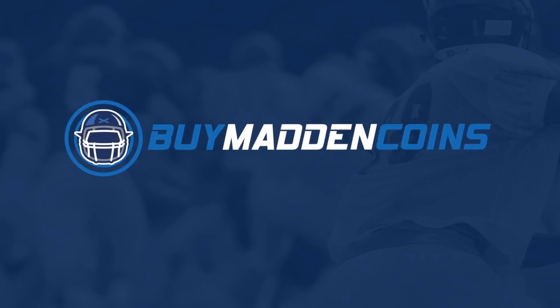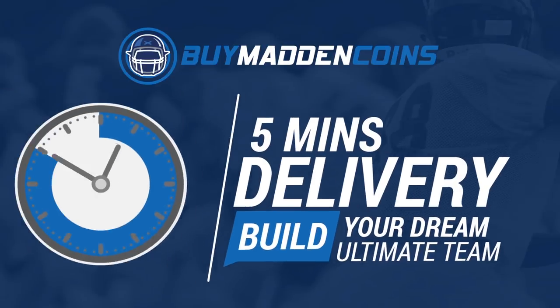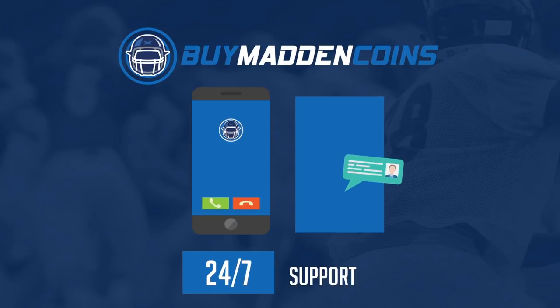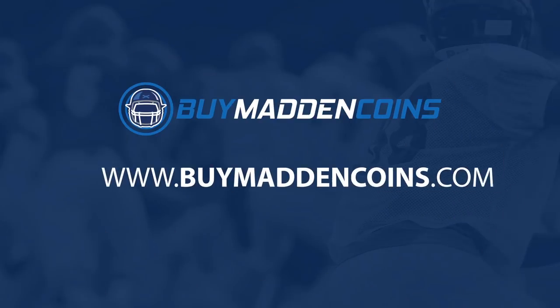In need of some coins to build that dream team? Make sure to head over to my sponsor, Buy Madden Coins. They have the cheapest, quickest, and most reliable coins on the market right now. Head over to Buy Madden Coins and use code Poodle at checkout for 20% off your order.